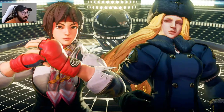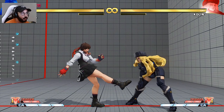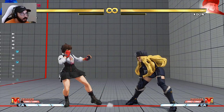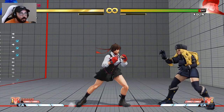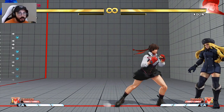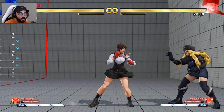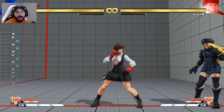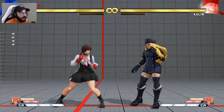Let me go ahead and set all this up. First things first, let's start with her Stand Light Kick. This is one of the greatest four-frame punishes in the game — not because it gives you a ton of damage, but because of the range of it. Look how far she goes, and this is four frames. So anything that's minus four, you can punish with this. And because of the range, you can punish minus-four moves that some other characters can't, even though they have a four-frame or three-frame button.